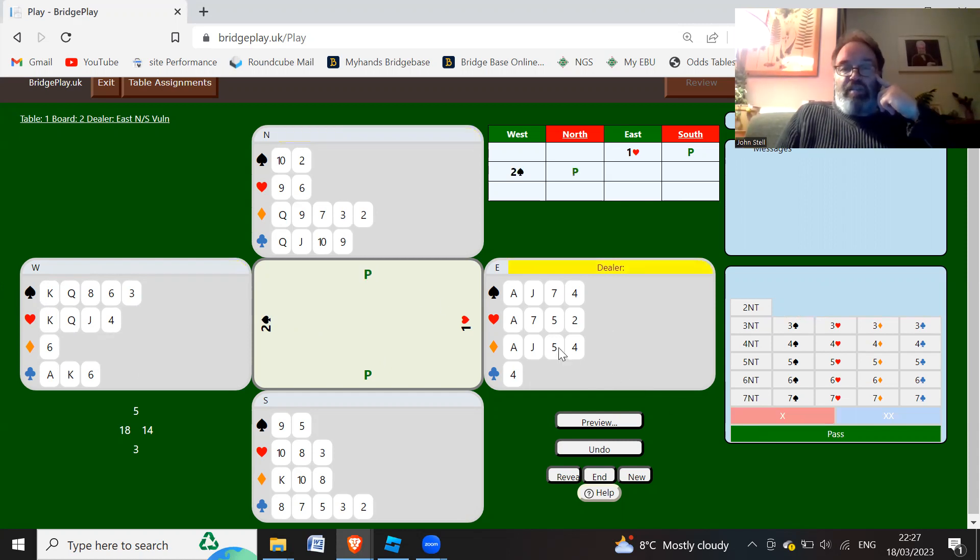So north passes. Now we've got a very good hand here, 14 count, so we're happy to go to game. What we can do is bid 3 clubs now, which would be a Q-bid. That is underwriting game when we make this 3-club bid.